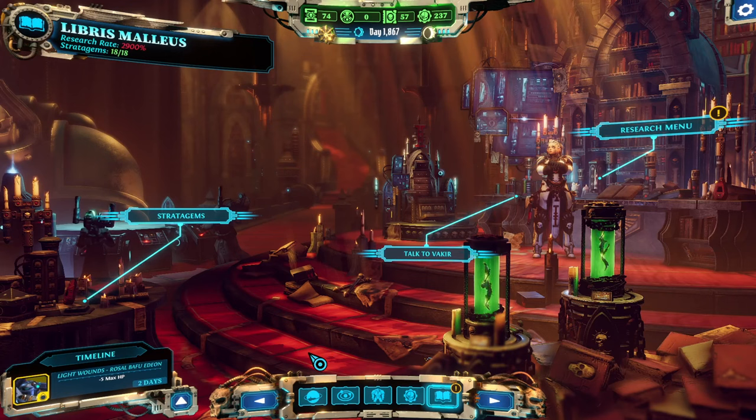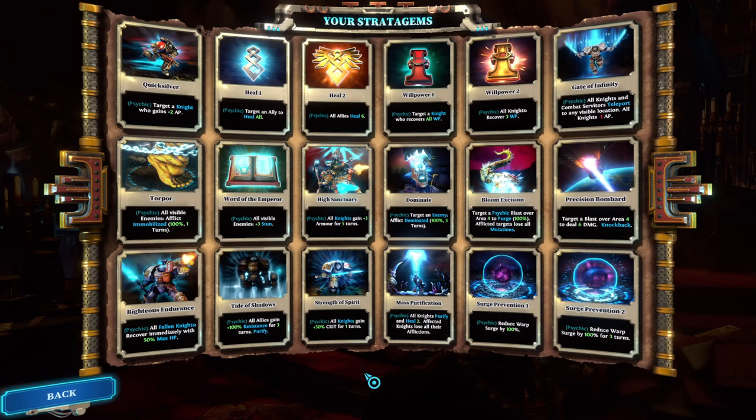I bundled both together because stratagems are an extension for whatever team comp you are running and will help you with the right equipment to reach whatever you want. Stratagems' task is to compensate for whatever your team and your equipment isn't bringing to the table. We're going to go through the stratagems one by one, keeping it brief, giving my perspective on where they fall on the spectrum of S tier, A tier, and less useful.